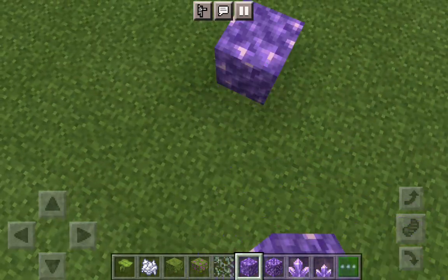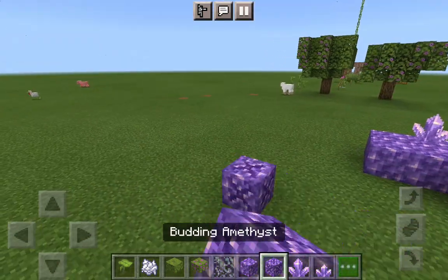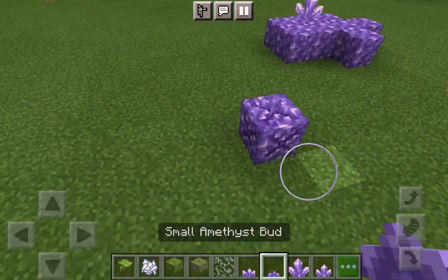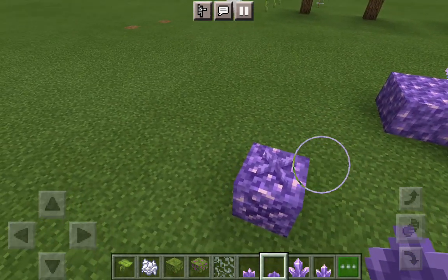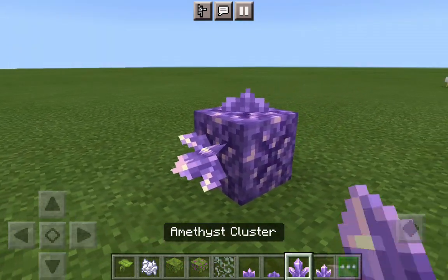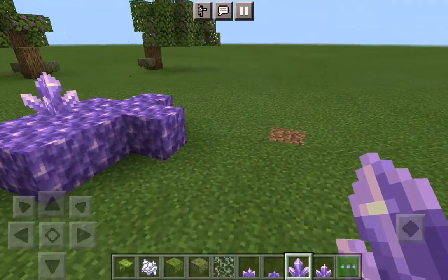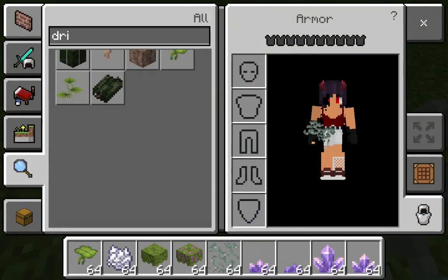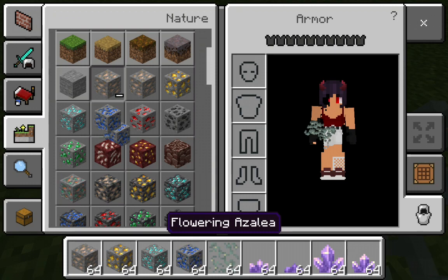Next we have amethyst. It will only grow on the budding amethyst block. You can replace almost every single block with it, but only on the budding amethyst block will it actually grow from the smallest form, to the next, to the next, all the way to the amethyst cluster. Next we have the glow lichen, which gives a bit of light — it's mostly decoration.